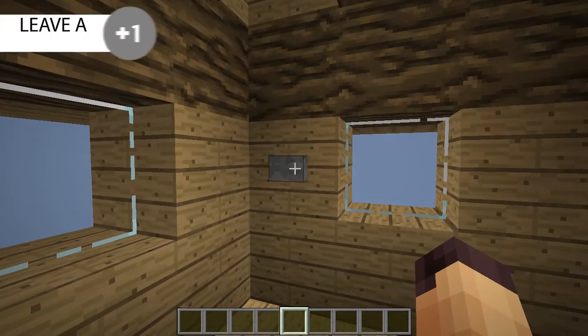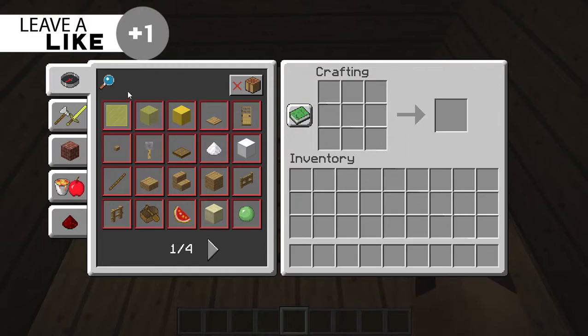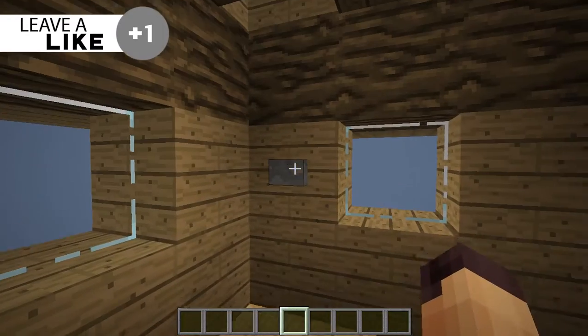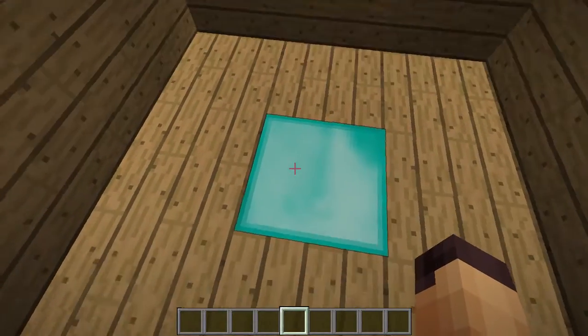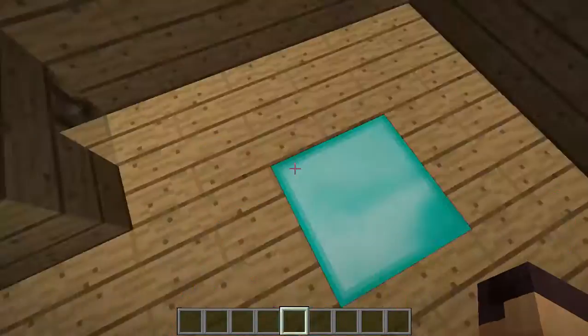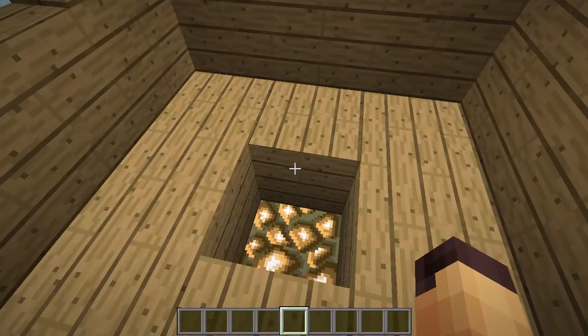Now I'm going to press the button again and we can see we have a crafting table, so we can do whatever we want over here. When we're done with that, we press the button again and we can see that we have an amazing diamond block — I could look at it all day.